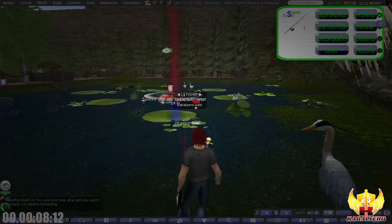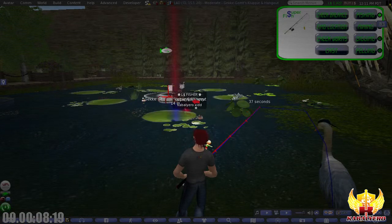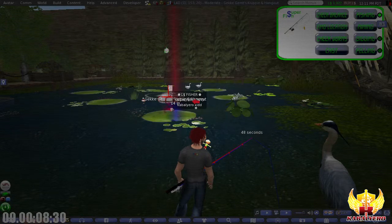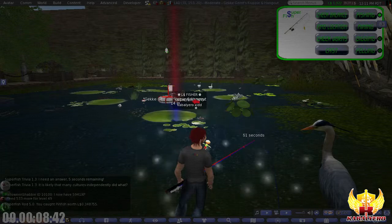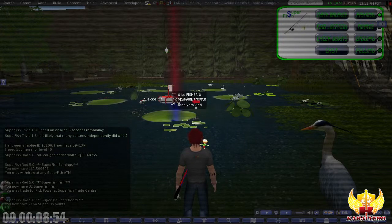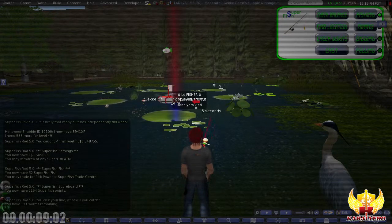I started with 113 bait or 113 worms because I already had 13 worms remaining and then I added 100 worms by buying $10 Linden Dollars worth of worms from the Super Fish Worm Kiosk. There is a running Trivia in this Super Fish Fishing Location but I'm not going to do Trivia because that will affect how much I earn. I caught a Pinfish worth $0.34 Linden Dollars. Let's cast again — I now have 111 worms remaining.